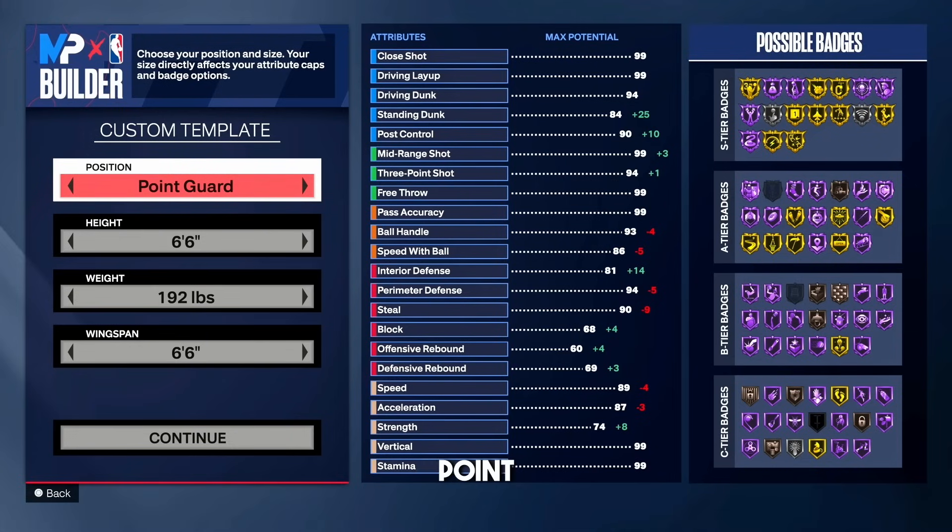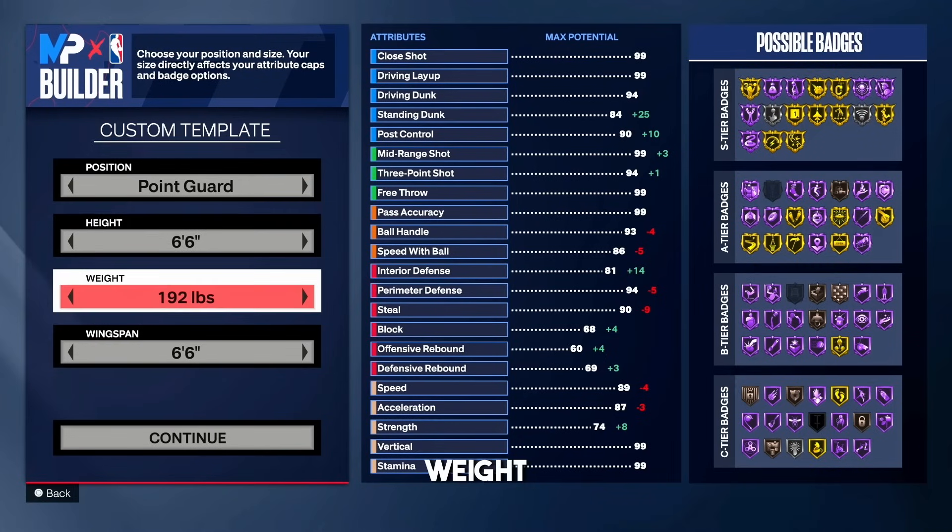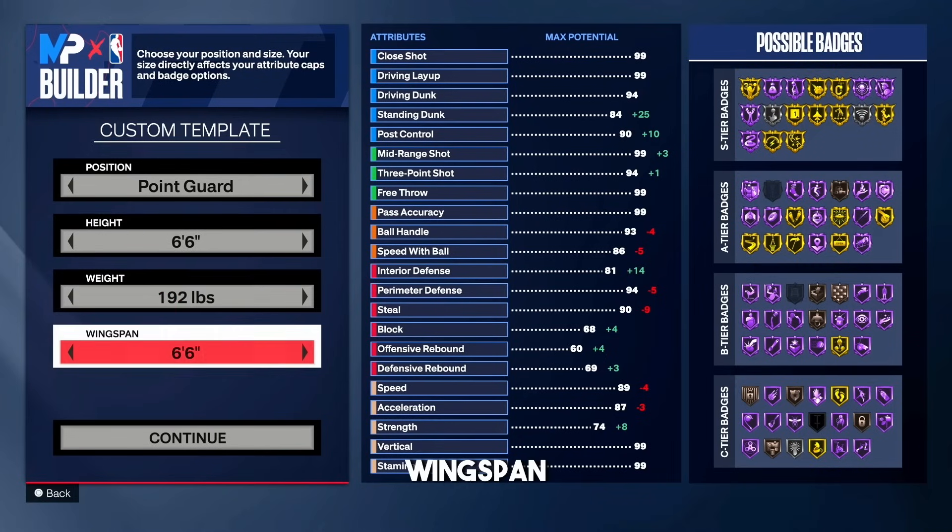For the position we're going point guard, and for the height we're going 6-foot-6. I think 6-foot-6 is the best height for point guard this year — any taller and you don't get gold speed booster, you're very slow. If you want to go shorter like 6-foot-5 or 6-foot-4 that's fine depending on your play style. The weight is 192 pounds and the wingspan is 6-foot-6.